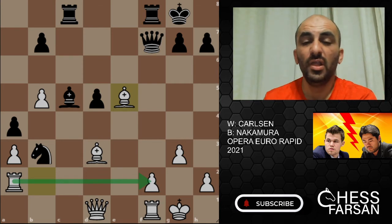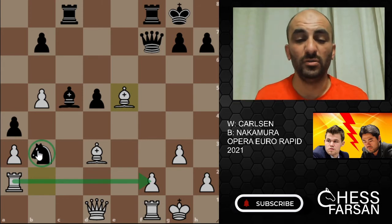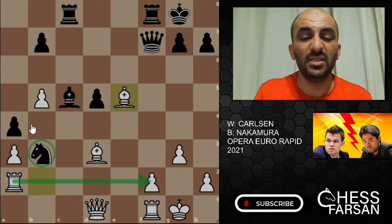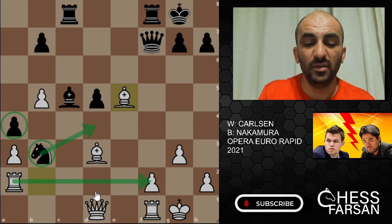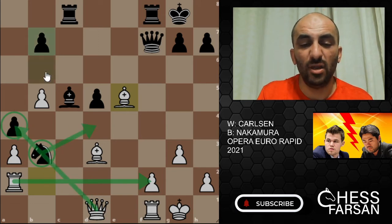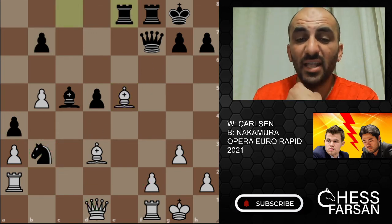Somebody has to tell me what this knight on b3 is doing — I'm not sure. The only job it's doing is protecting the pawn on a4, because if it moves somewhere the queen will just pick up the pawn. That's all it's about.